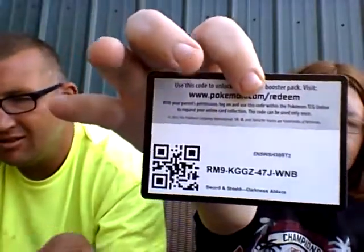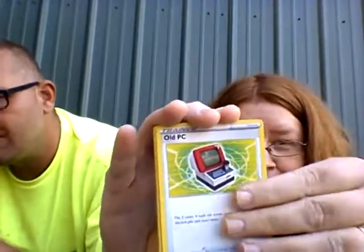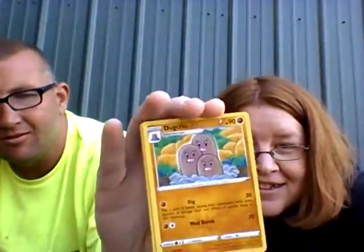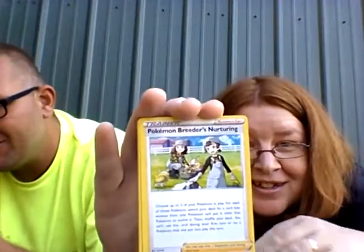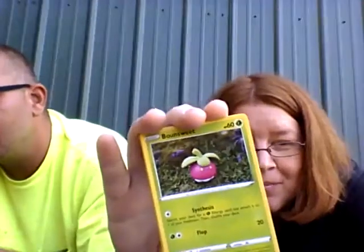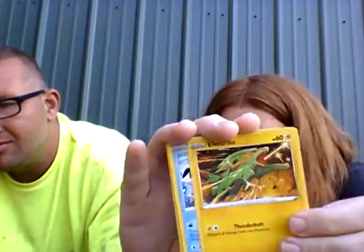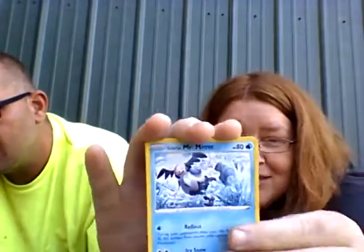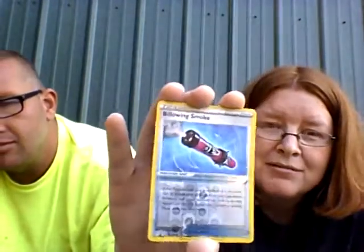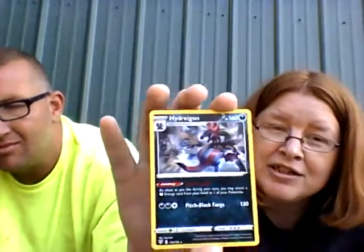Code card. Steel Energy. Old PC. Dugtrio — never mind, that's Dugtrio. Pokémon Breeder's Nurturing. Spinarak. Bounsweet. Dunsparce. Electrike. Mr. Mime. Reverse — Billowing Smoke. Hmm, I think that was new. And a non-holo Hydreigon.